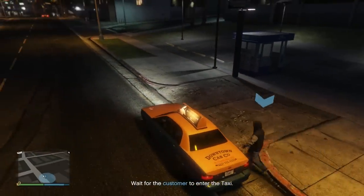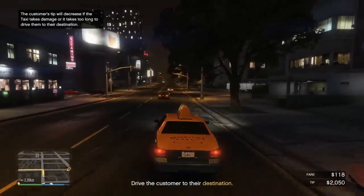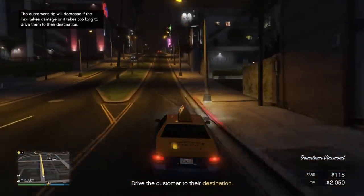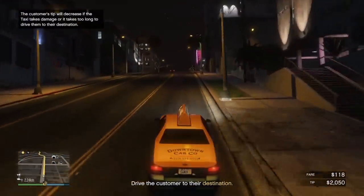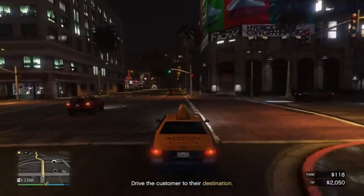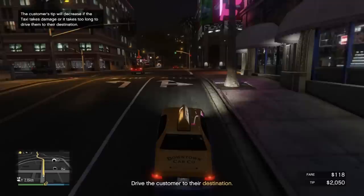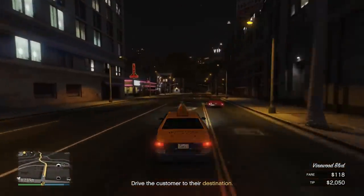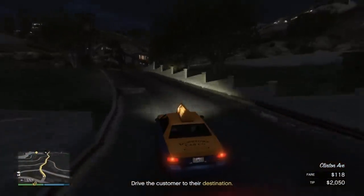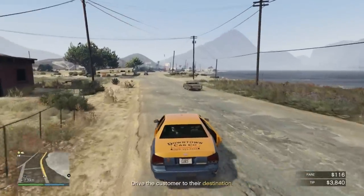So how much money can we actually make by delivering passengers? Every trip you're going to get paid in two separate ways. The first is the fare itself, which is always going to be in the low $100 range. Where you're going to make the most money though is through the tips — starting off this will be somewhere around a $1,000 tip. Each consecutive trip you complete, up to 10 trips, will increase the tip every single time, so once you complete 10 trips in a row that tip will be just under $2,000.